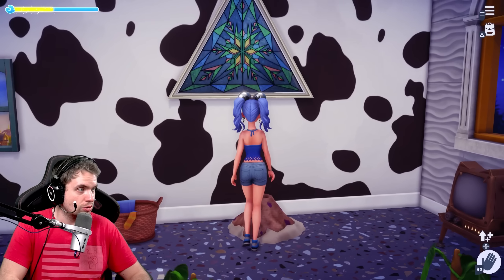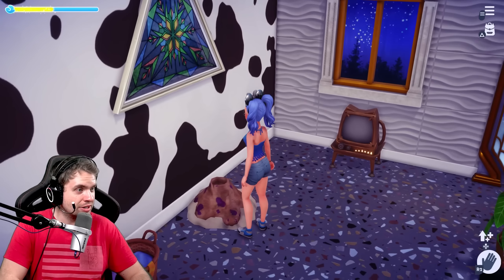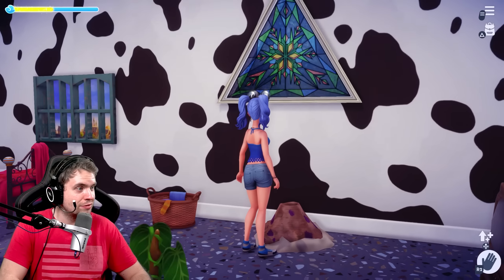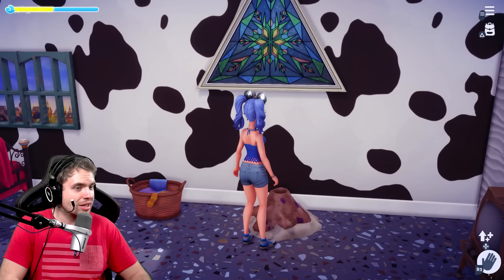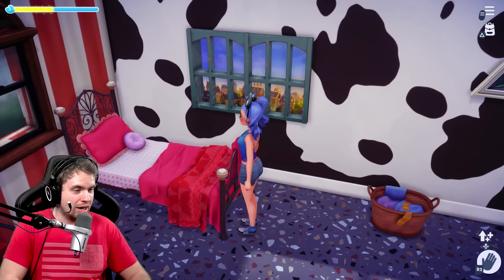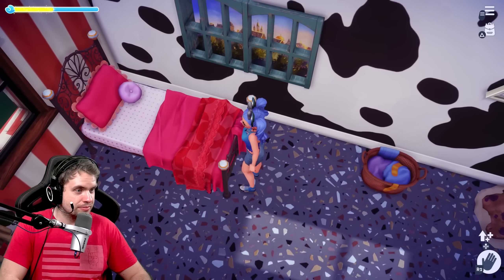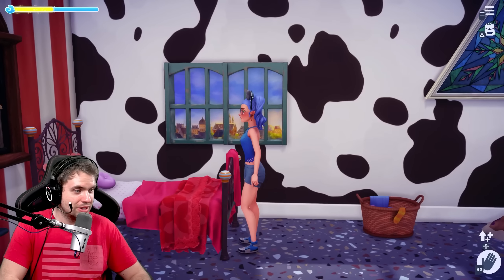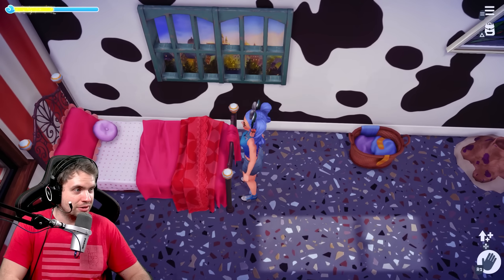This window is absolutely gorgeous — stained glass. You can actually see something through it, but very lightly. I don't think it looks very realistic, but it's pretty cool. Now this bed — I just like it. It's a nice-looking bed. It's simple but also very, very pretty.